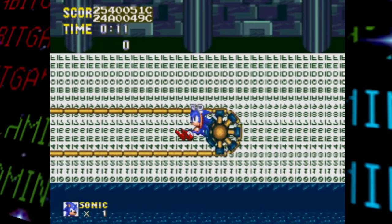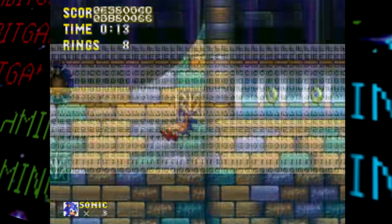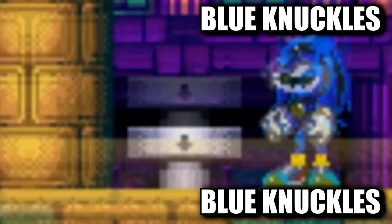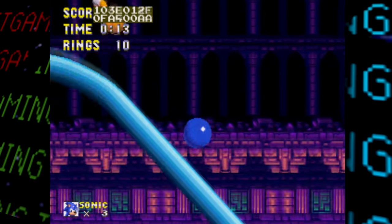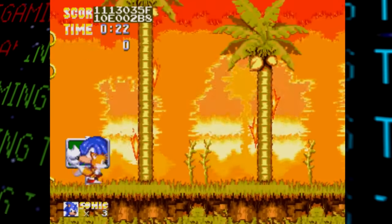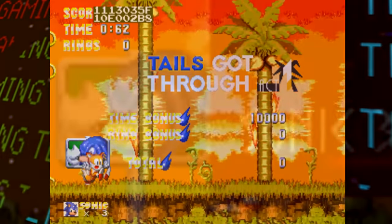Other major differences in Hydro City include several missing sound effects, rings overlapping the tubes, and blue Knuckles. Speaking of blue Knuckles — if you finish a level as just Tails, the signpost will also default to the incorrectly coloured Echidna.